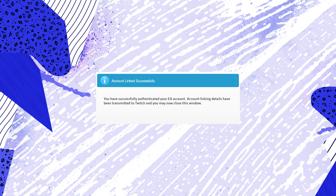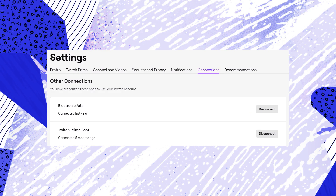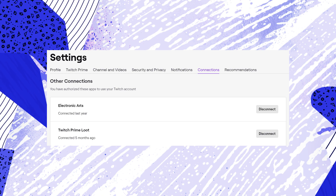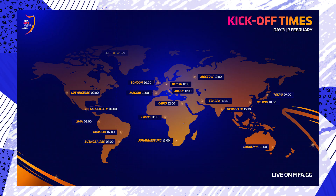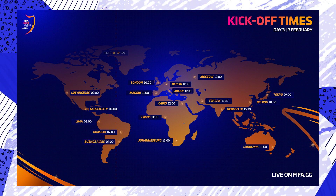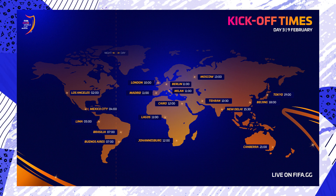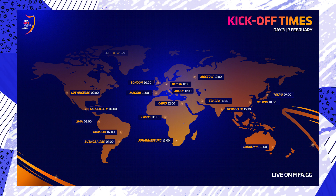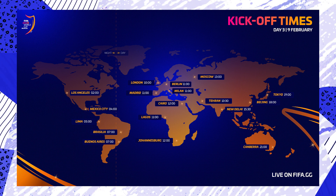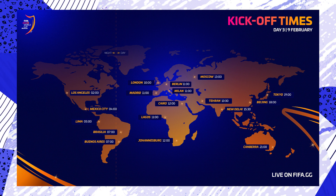If those are the correct accounts, just link them — it's really as easy as that. When you go back and check your Twitch connections, Electronic Arts should now be there. Now you just need to go to Twitch and watch the EA live stream at twitch.tv/EASportsFIFA. Make sure you are watching through Twitch specifically, because that is how EA Sports can find your account and randomly choose winners.